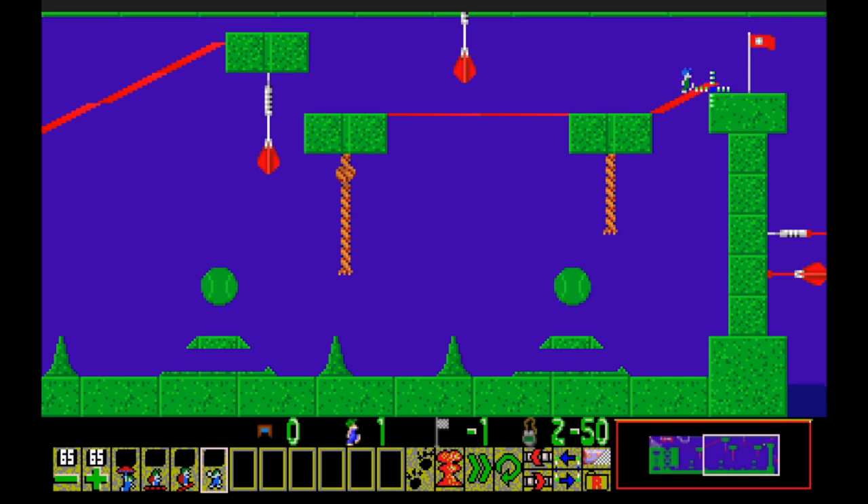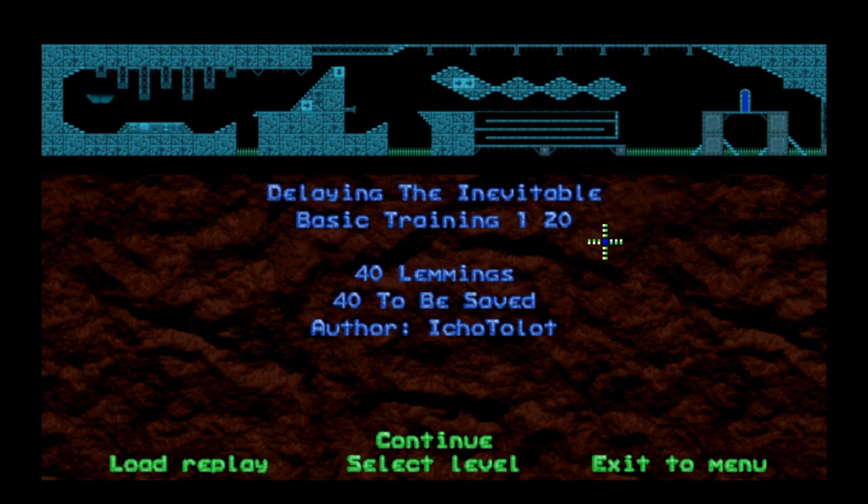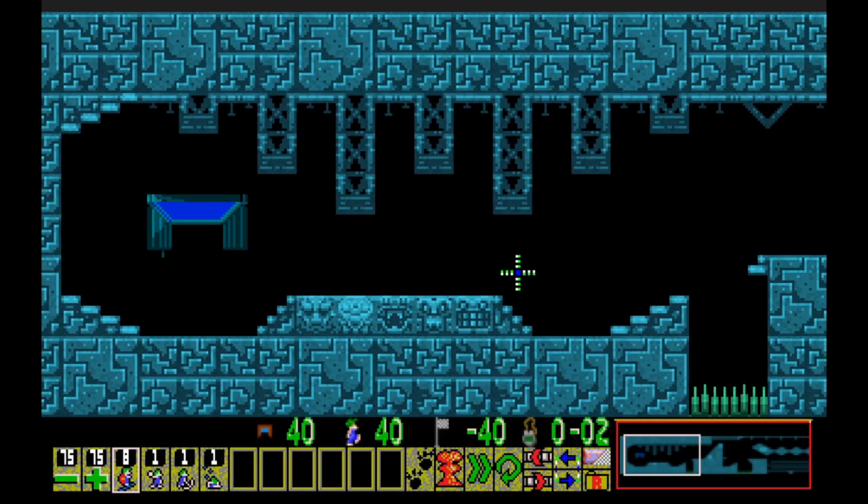A birdie for you and a birdie for you - very nice. Handicapped golf scores all around. The penultimate level of Basic Training One is going to be 'Delaying the Inevitable' - 40 lemmings, must save all of them. That's becoming a trend. The tip says: sometimes the crowd cannot be contained in a safe location - you need to either distract them or reroute them onto a longer path. A possible distraction could be skills that temporarily hold them back like a basher, miner, or digger tunnels. The following level will require several of these distractions.